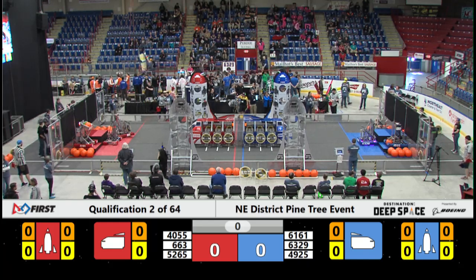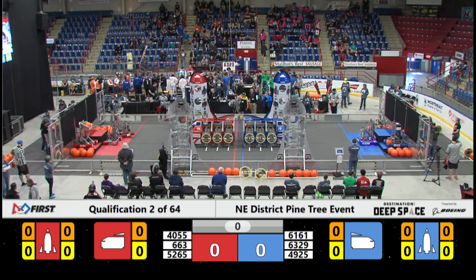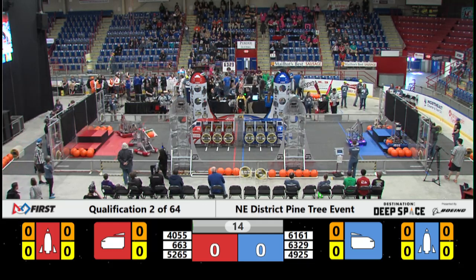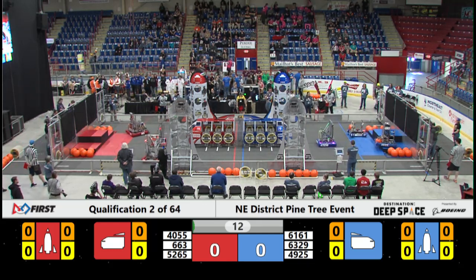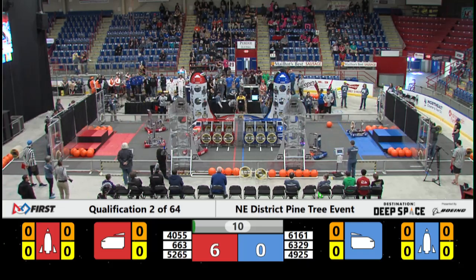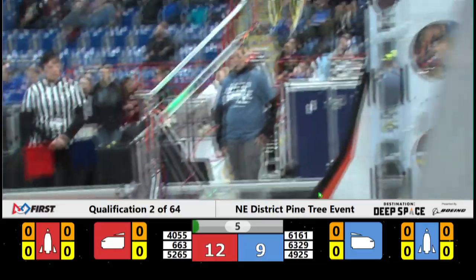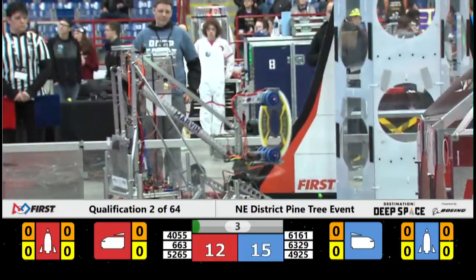We got a thumbs up. Space Explorers Between the Lines, in 3, 2, 1, go! 4055 rockets off the HAB, second level of the HAB. They are out and scoring — we'll see if they can get some cargo into the cargo ship on the Red Alliance side.